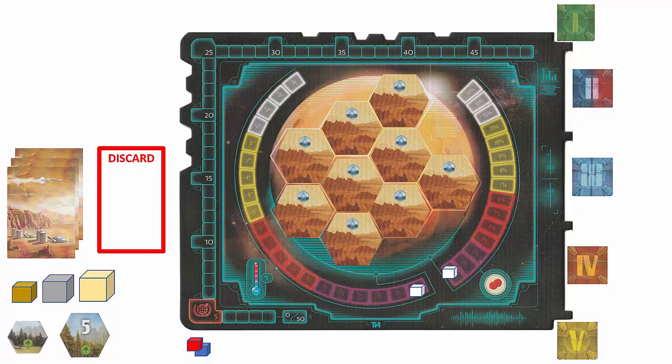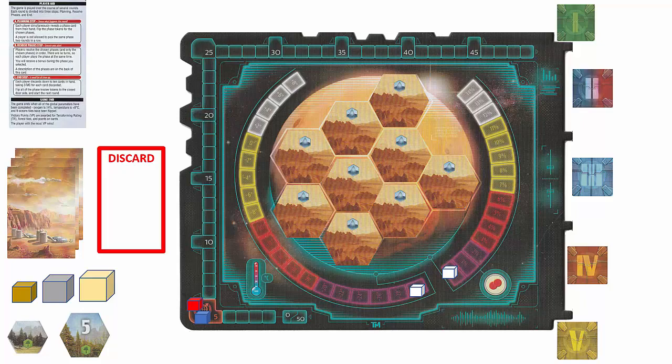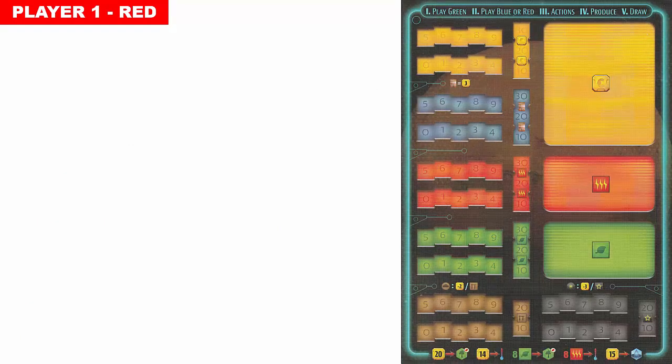Each player places one colored cube on the five space on the terraforming rating track, also known as the TR track. We will also place the player aid card nearby. Next, place a player board in the player's area. Each player has 13 cubes in their own color. Player one places six cubes on the zero spaces of the four production and two capability tracks on the player board; the remaining six cubes are set aside. These additional cubes will be used when there are ten or more production or capabilities on each track.